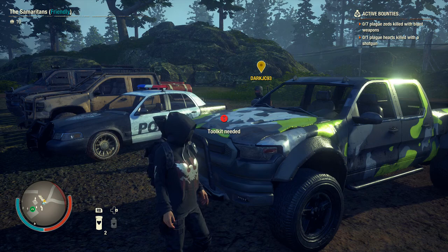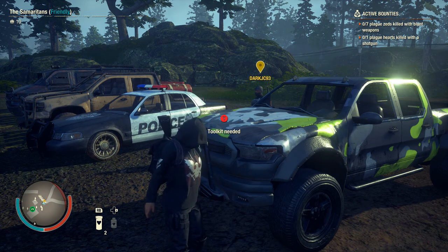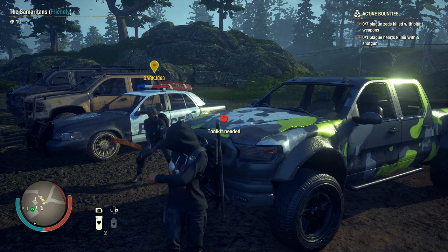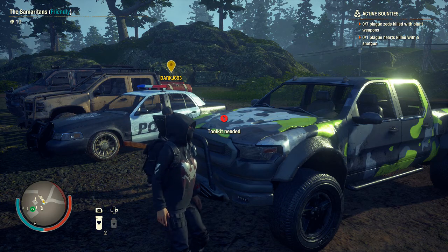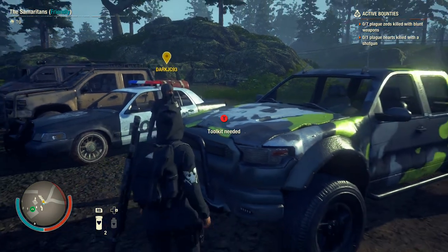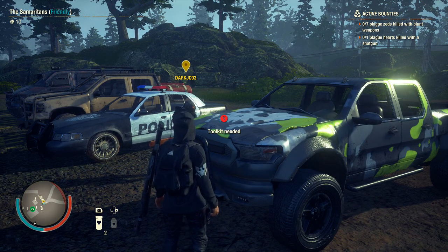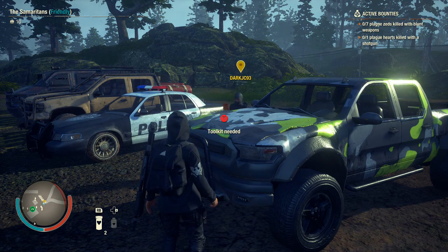Alright, what's up you guys, welcome back to another video. The State of Decay frosty pack bounty - we just have two more bounties left, which is kill plague zed with blunt weapons (my brother is running with the blunt weapon) and kill one plague heart with a shotgun (and I'm running with the shotgun). Hopefully we don't end up dying, since nightmare zone has gotten more deadly than it was before the update. Let's go do these bounties.